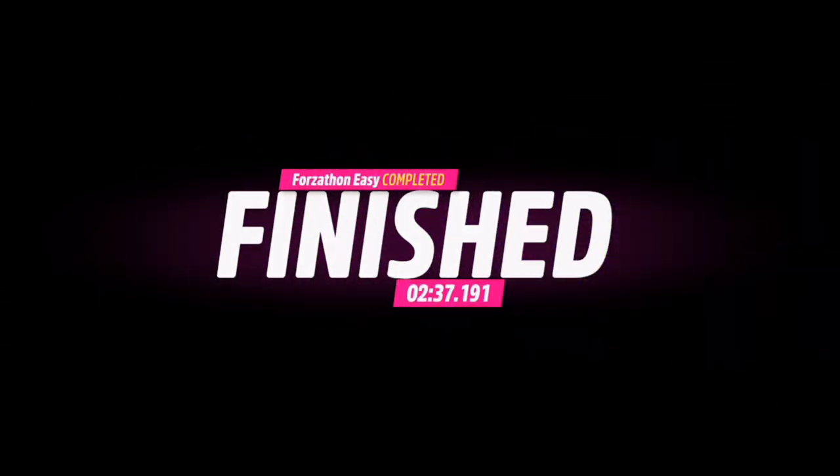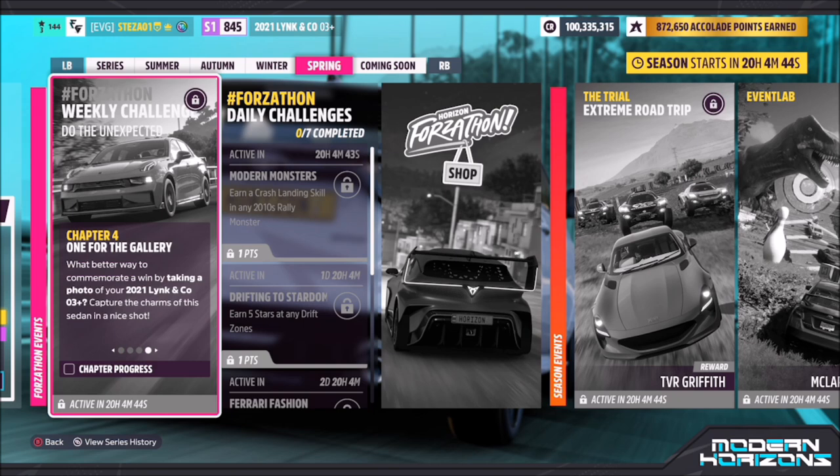The final challenge is super easy — it just wants you to take a photo of the car. Once you've completed the race, hit up on the d-pad, then hit the right bumper to take a Horizon Promo Quick Shot, and that'll be the final challenge complete.